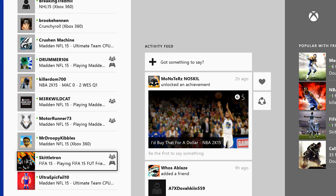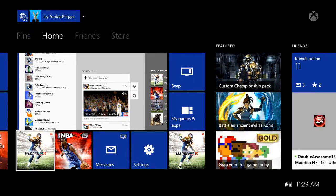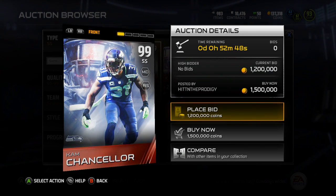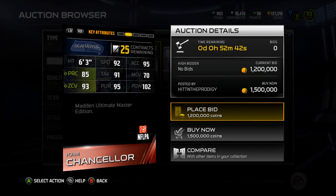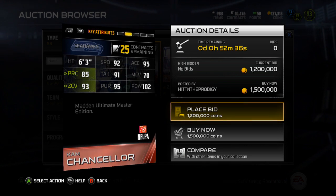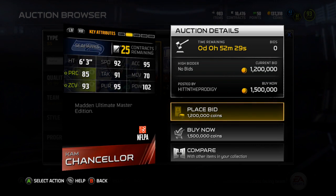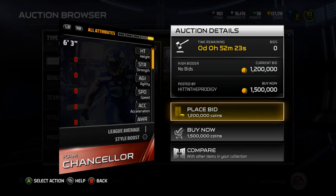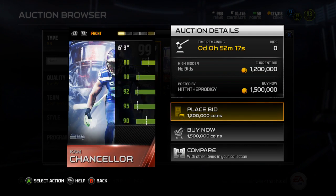Let's see — two T's and an N. Yep, this is Texas Boys right here going for 1.5 mil. I'll look at Texas Boys' card: he's got 92 speed, 95 acceleration, 85 play recognition, 91 tackle, 70 man coverage, 93 zone, 95 pursuit, and 102 hit power. I know Texas watches my videos sometimes, so you're in my video, Texas — your card is on the auction block.